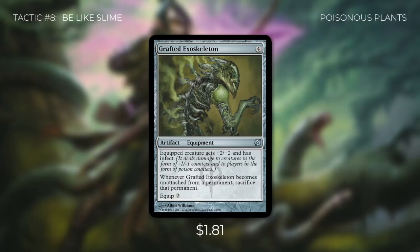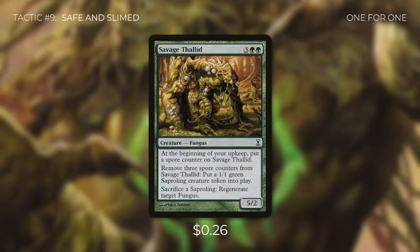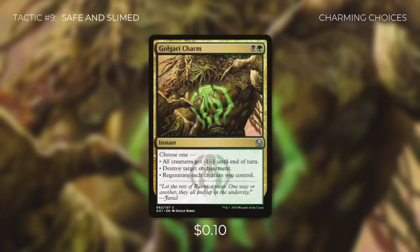Tactic number 9: Safe and Slimed. First up there's Savage Thallid, which can create saprolings with spore counters, but the main reason it's here is that we can sacrifice a saproling to regenerate target fungus — keeping our key funguses alive, including Slimefoot. Then there's Wrap in Vigor, which regenerates each creature we control, helping save our entire board. We want to choose when our saprolings die, not our opponents. And finally there's Golgari Charm, which can also regenerate each creature we control, or give all creatures -1/-1 until end of turn, or destroy target enchantment — a great card with flexibility that can really save us in a pinch.